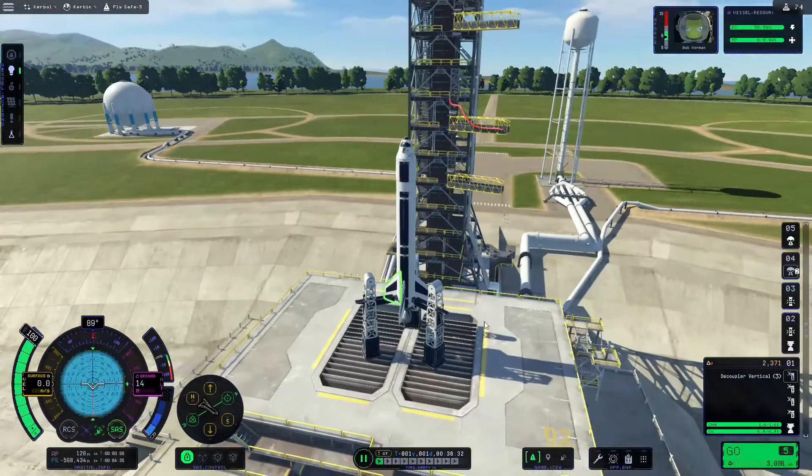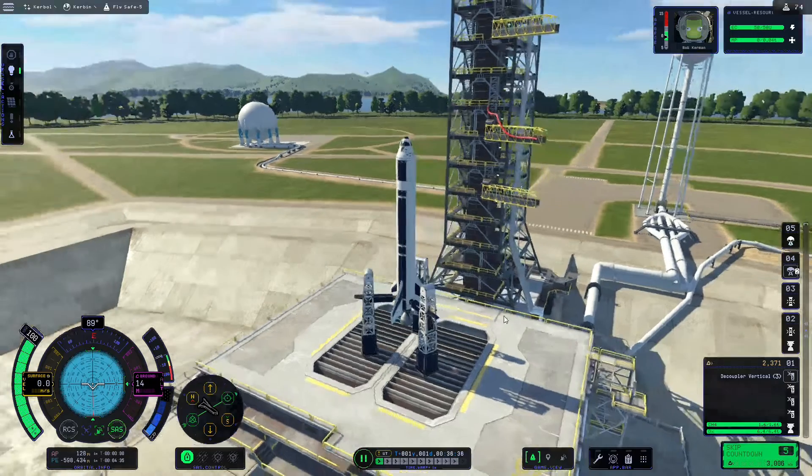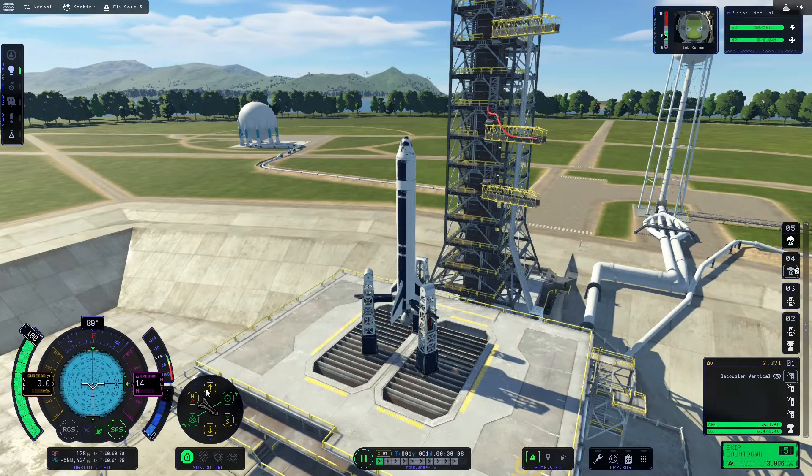As in the last video, we'll start off by staging our countdown, and once we have taken off we're going to hit up on the SAS control wheel to lock the rocket to the top of the nav ball.